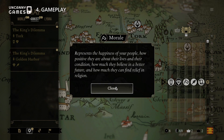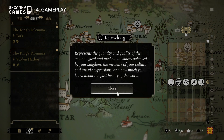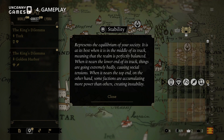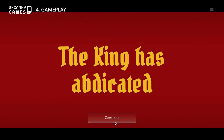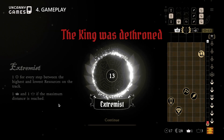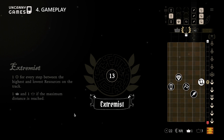Every decision affects the state of the kingdom's resources like influence, wealth, morale, welfare, and knowledge. Unlike most other games, more is not necessarily better, as having too much of an imbalance of resources could lead to either the death, overthrow, or abdication of the current king's reign.